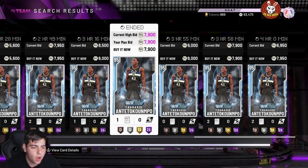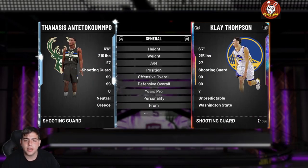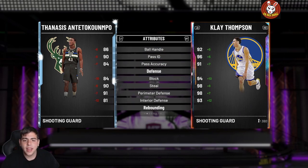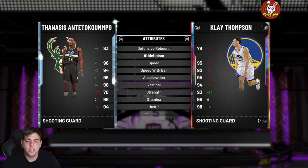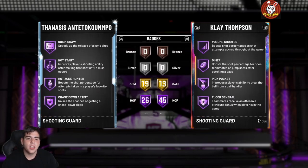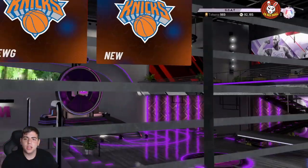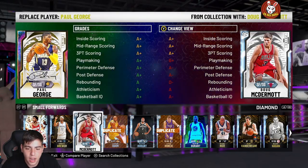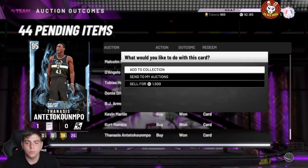This card is an insane hidden Galaxy Opal. We're going to go over the stats — he has 26 Hall of Fame badges, he is a 99 overall. He has insane stats all around. We're going to run him with Giannis and Galaxy Opal Anthony Davis. He has insane speed. It's the Giannis card — 26 Hall of Fame badges, Quick Draw and Gold Range. This card is going to be insane.